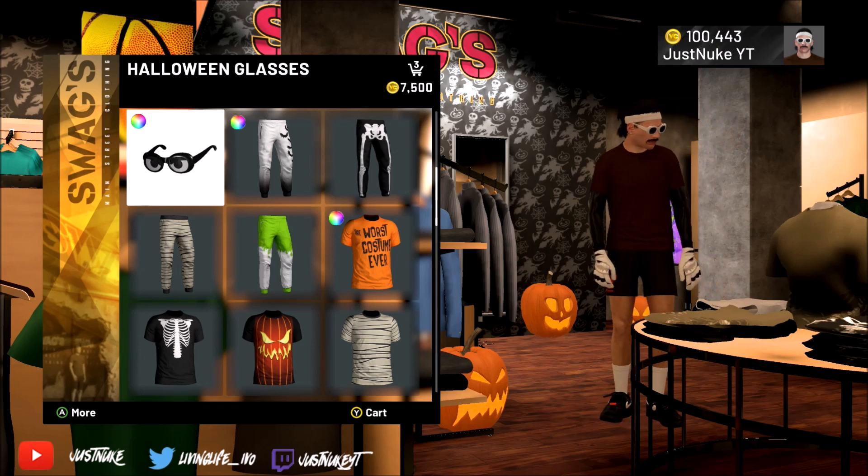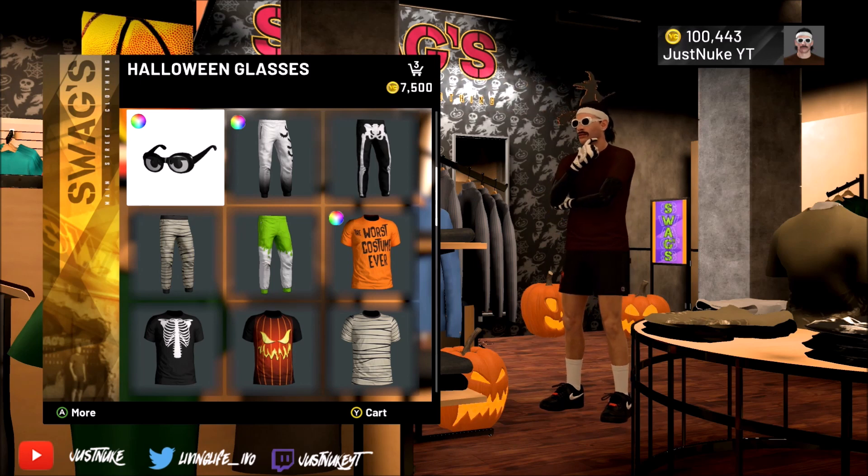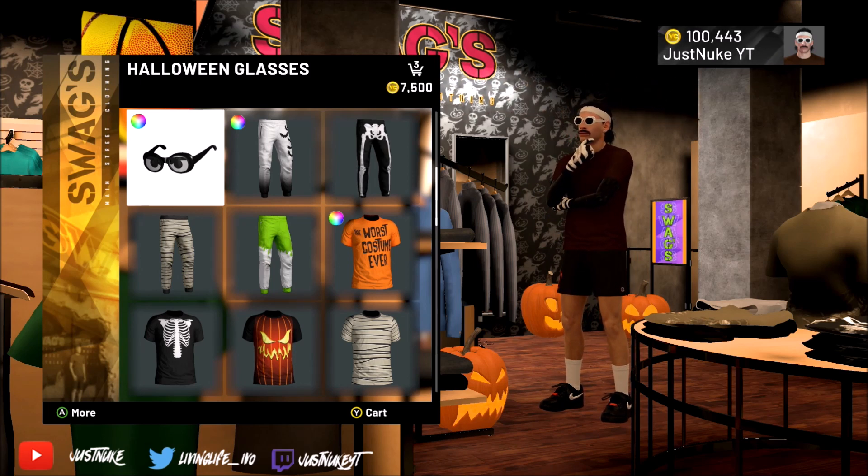We got our Halloween clothes man. That's the easiest way to get them — either dashboard or hard reset. Simple and easy. Peace.